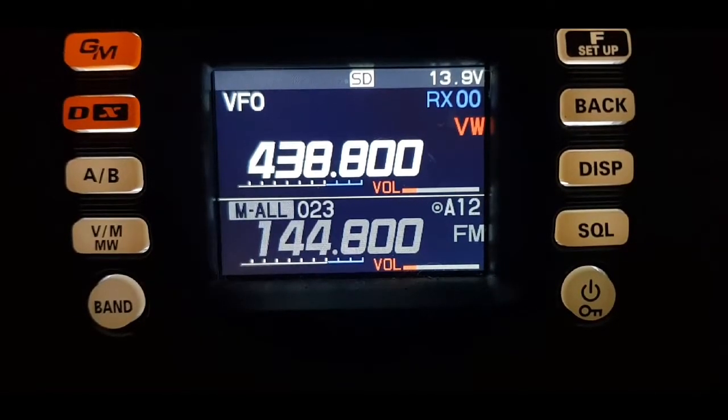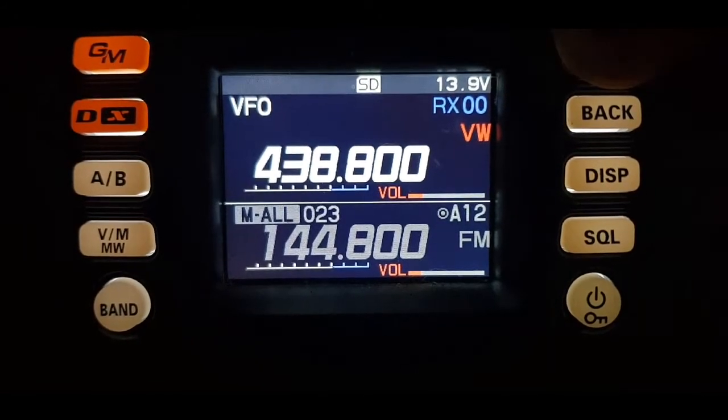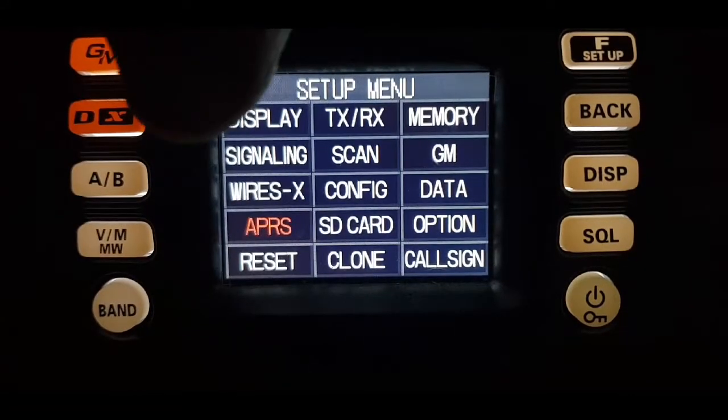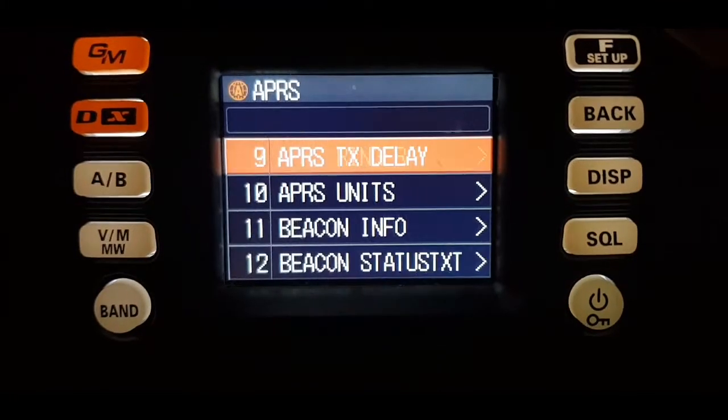So whilst we're waiting for that to come through, have a quick look at the APRS settings. Hold down your F, select in red APRS. Let's go to number one.